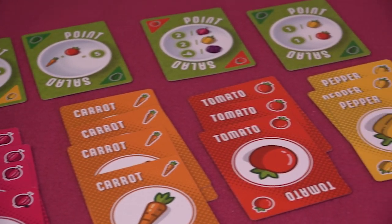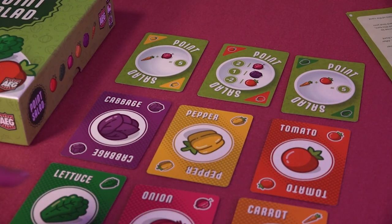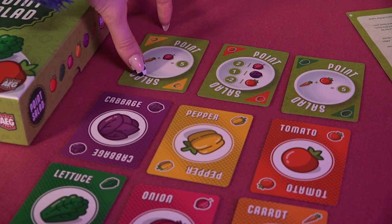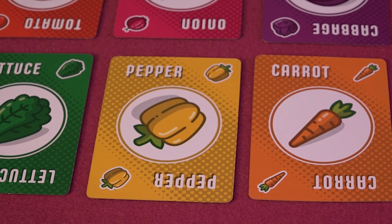For those not in the know, Point Salad is not only a game but an unofficial genre — games in which loads of different scoring conditions are available and it's up to you to wrangle as many points as possible before the game ends. Point Salad the card game takes that concept as literally as you can, with players drafting vegetables into their play areas and using them to score different conditions. On the back of every vegetable card, however, is a different scoring condition that you can also pull into your play area, giving new ways to score all of your vegetables. Point Salad is beautifully simplistic and the turns absolutely whiz past as players get more and more cards in front of them until the game ends and you count up your massive pile of points.